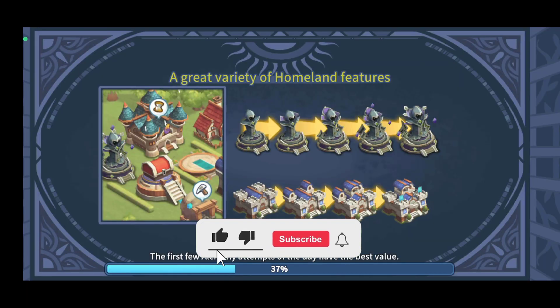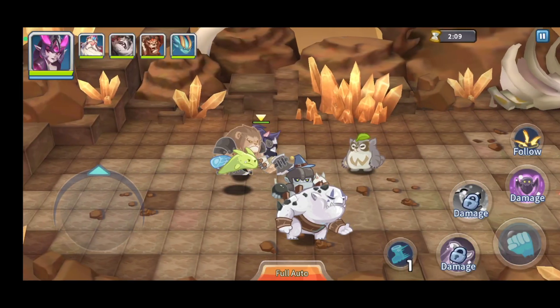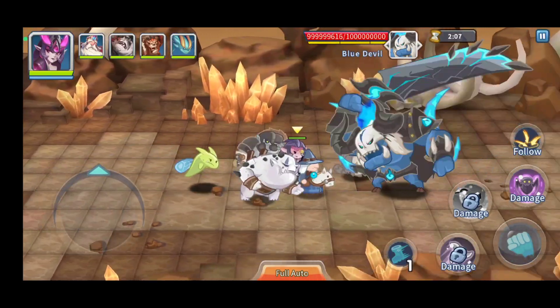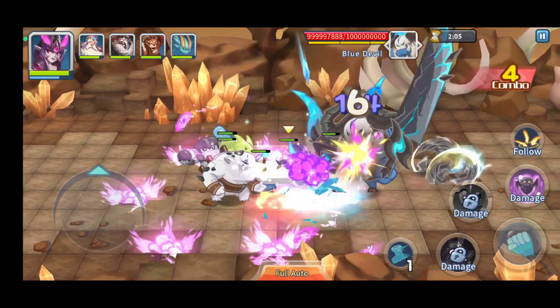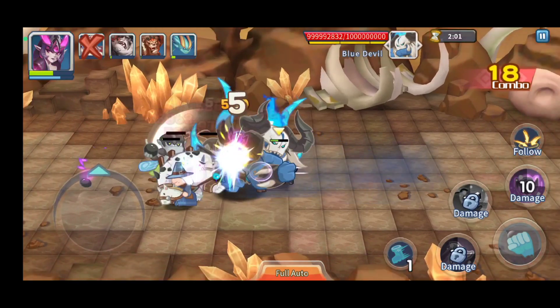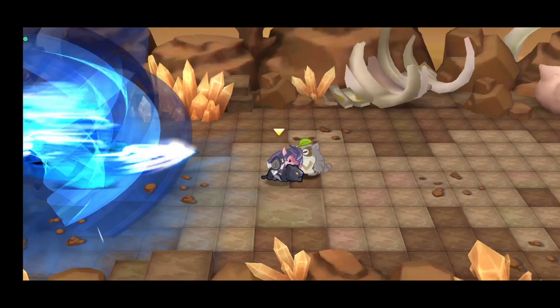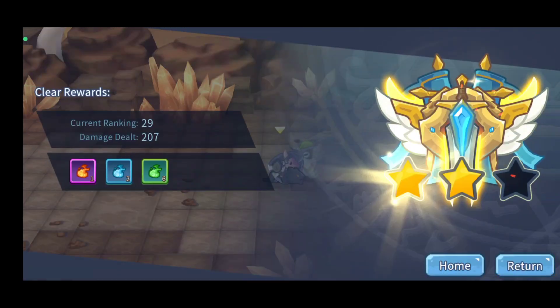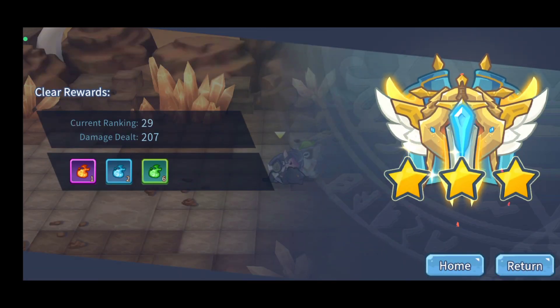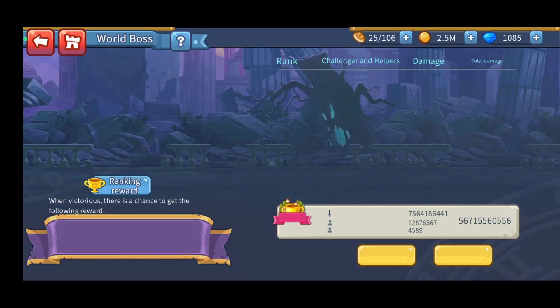As you unlock new pets you can swap between them — some offer attack speed, some offer magic attack, and so on. I'm playing with one hero on full auto because I don't want to touch the phone so you don't hear extra sounds, but you can actually play manually with the hero.